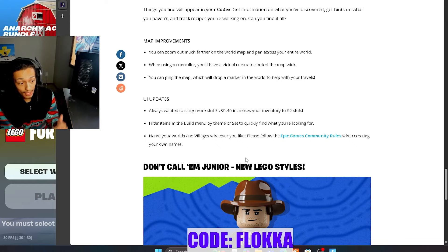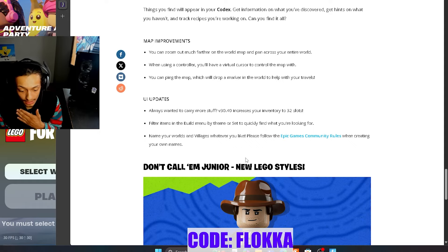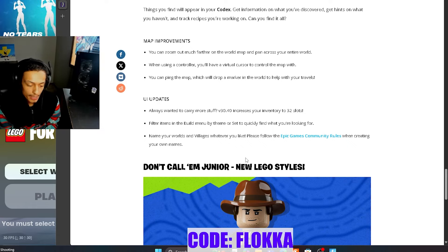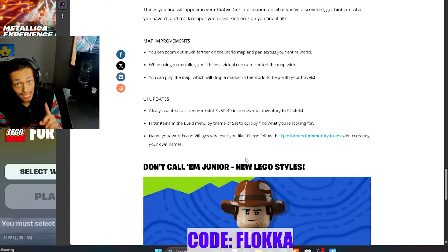The second big UI item: you can now filter items in the build menu by theme or set to quickly find what you're looking for. This is huge for players like me who do a ton of custom building. I don't have time to hop from piece to piece or arrange my recents. This makes it so much easier to just go in, find the piece I need, place it, and keep it in recents — no more scrolling up and down looking for an exact piece.